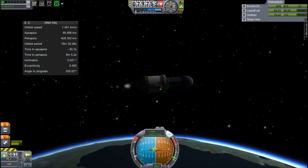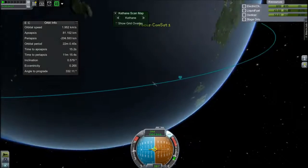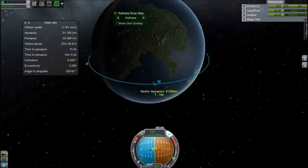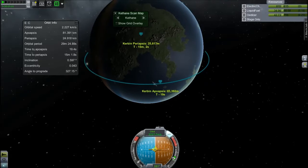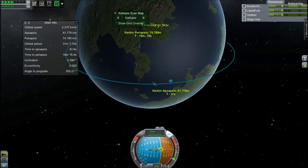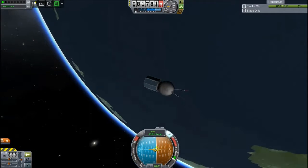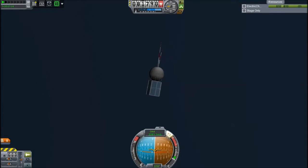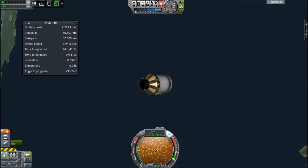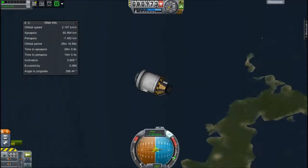Now we must perform our cruise up to apoapsis and then our burn. The satellite is fairly simple - it's got a lot of batteries, some antenna, the main probe core, and a lot of solar panels. I don't have the rotating ones yet, so I've just used lots of static ones on either side. Because the decoupler force is quite big, I put my periapsis a little lower so that the decoupler force would boost it into a fairly circular orbit.